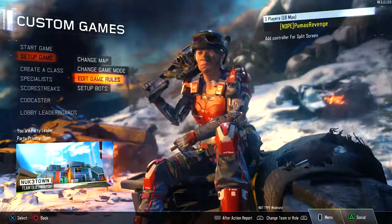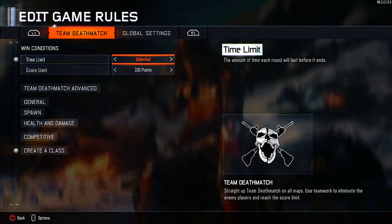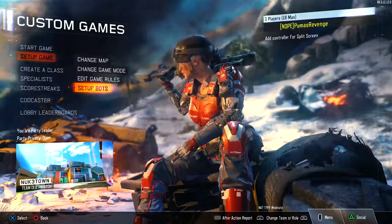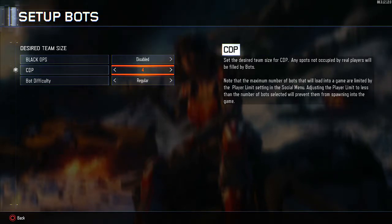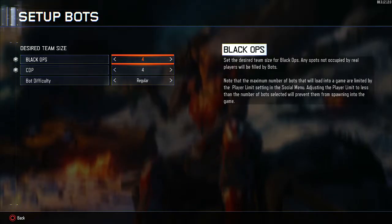Then you're going to go to Edit Game Rules. You're going to change the time limit to whatever you want — I prefer to have it on unlimited — and I prefer to have score on unlimited as well. Then you're going to set up bots. Put a few bots in, it really doesn't matter, just do a couple and then you're going to be good to go.